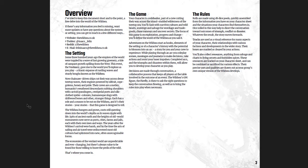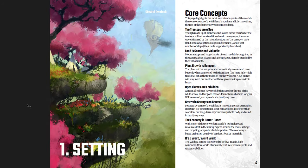It's a really cool setting. 'Some 300 years ago, the empires of the world were toppled by a wave of fast-growing greenery, a tide of rampant growth spilling from the west. This event, the vergency, gave rise to the world you'll explore - a titanic expanse of rustling waves and sturdy boughs known as the Wild Sea. Now chainsaw-driven ships cut their way across dense treetop waves, their engines powered by oil fruit, rope golems, honey, and pride.' You have humanity's weathered descendants rubbing shoulders with cactoid gunslingers, centipedal poets, silk-clothed spider colonies, human-esque slugs with driftwood bones. Essentially the world is an entire massive forest, and you have ships that ride on top of the green waves or float above them.